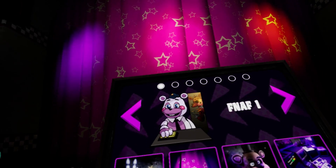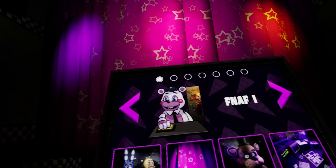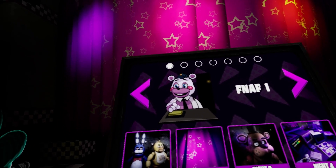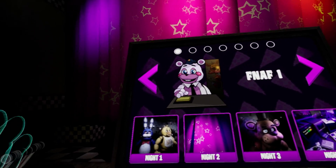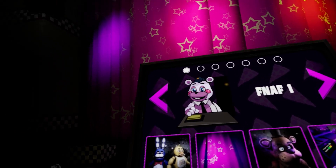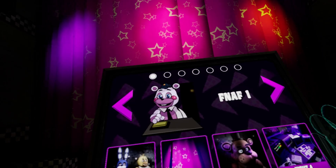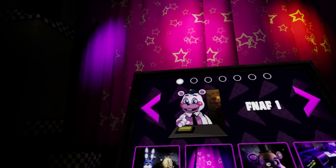Welcome back to another Five Nights at Freddy's VR Help Wanted video. In the last video we hacked into Ennard's level and the hard version of it, and it was pretty insane - we found a bunch of crazy things, huge animatronics, secret animatronics. It was super fun. But in today's video we're hopping back in and we're gonna be hacking into FNAF 2, along with maybe some other hard levels, and we'll see what happens.